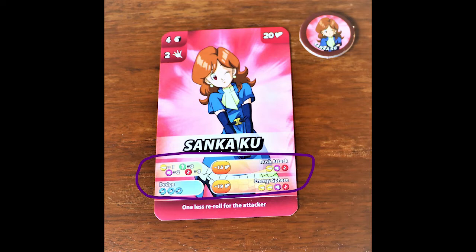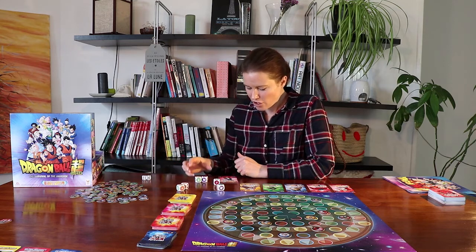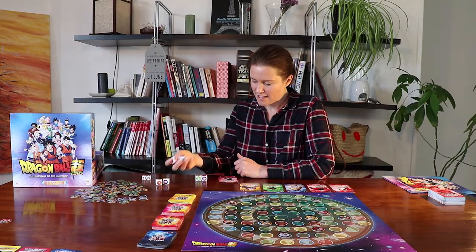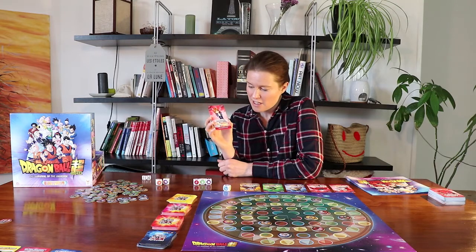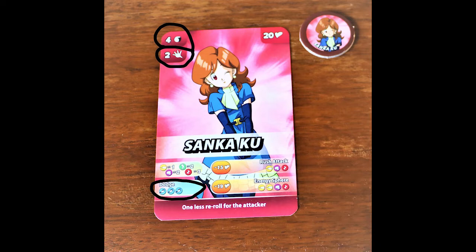The symbols correspond to those on the attack dice, so it's a little bit like Yahtzee — you have a number of throws to try and make the combinations on your attack cards. In this instance I have four attack dice and can throw twice. On the first throw I got two out of three symbols for the rush attack, so I keep those and throw two more dice. I then complete the attack, so my opponent receives the damage indicated on the card — unless they can dodge. For Sankaku to dodge an attack she would have to get three dodge symbols on her attack dice with just two rolls.